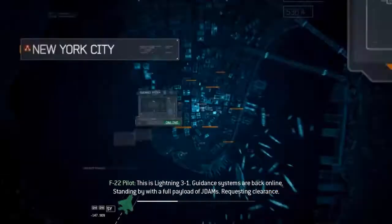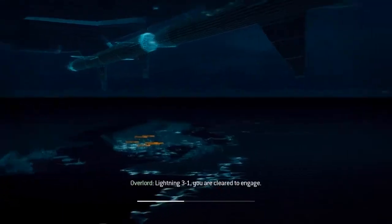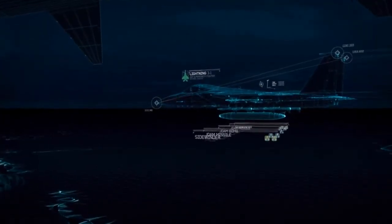This is Lightning 3-1. Guidance systems are back online. Standing by with a full payload of Jade Amps. Requesting clearance. Lightning 3-1, you are cleared to engage. Bring in the hard deck.